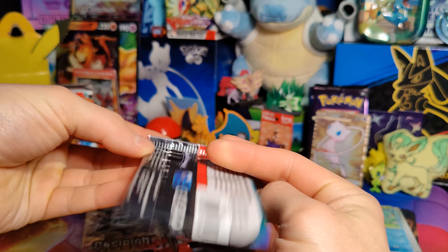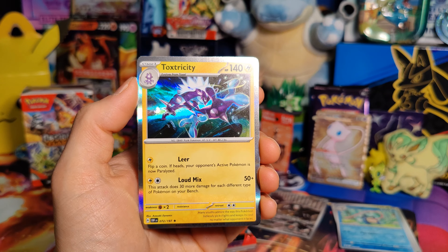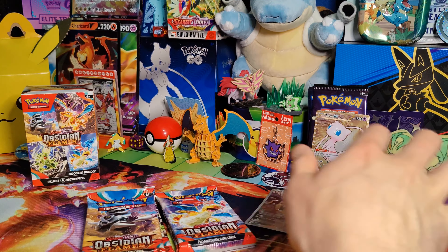Alright, pack number two. Psychic Energy, Foongus, Pidgey, Litwick, Yungoos, Beartic, Charmeleon, Excadrill, Excadrill, Dragonair, Paldean Clodsire, and a Toxtricity Holo. So nothing special in that one. On to pack number three.